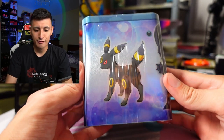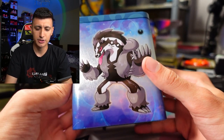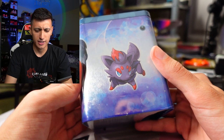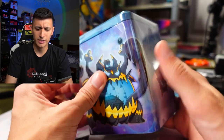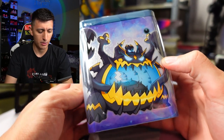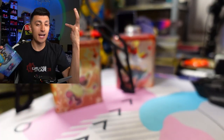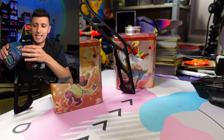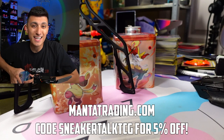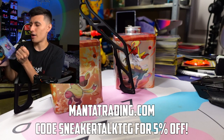Tin number one here features Umbreon on the side. We got a Galarian Obstagoon, I believe. We have the Zorua, Hisuian Zorua, or just a regular version, and this really creepy pumpkin Pokemon. If you guys want to cop any of these cards you see today, like any of these tins, check out the friends over at Manta Trading and use code SNEAKERTALKTCG to get 5% off.